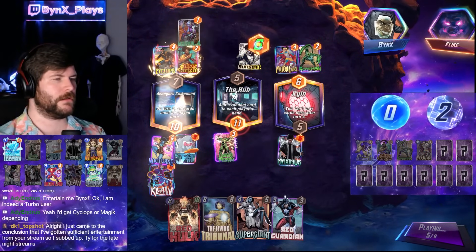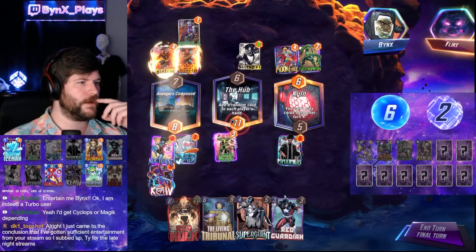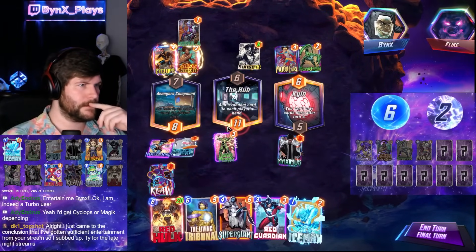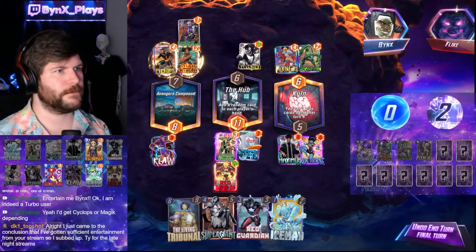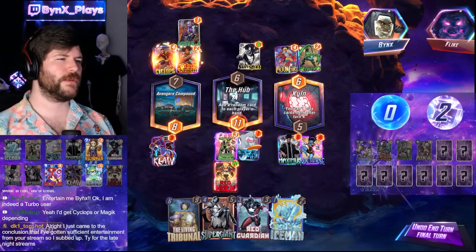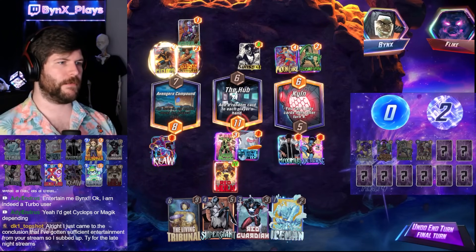Oh shit, they're going to play double A-bomb. But we're still fine against double A-bomb. We lose to Shang-Chi if they have it, but who would run that card? Maybe if they have Jeff we could be in trouble. My Red Hulk's just bigger than double A-bomb, which is kind of cool.